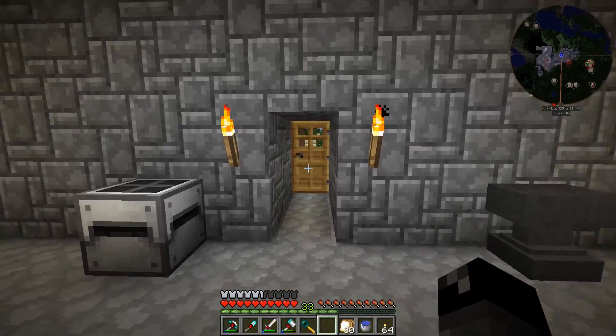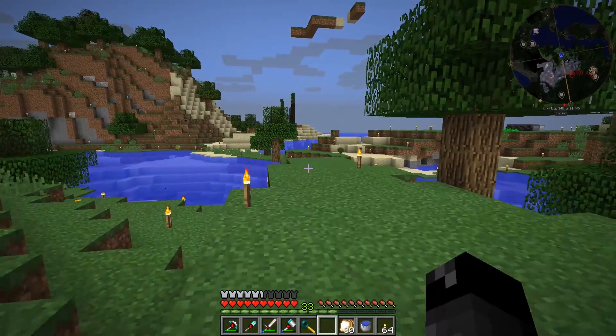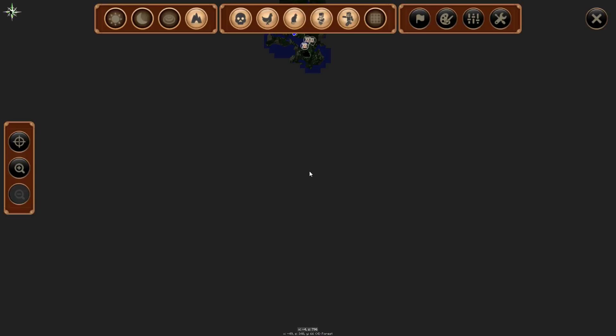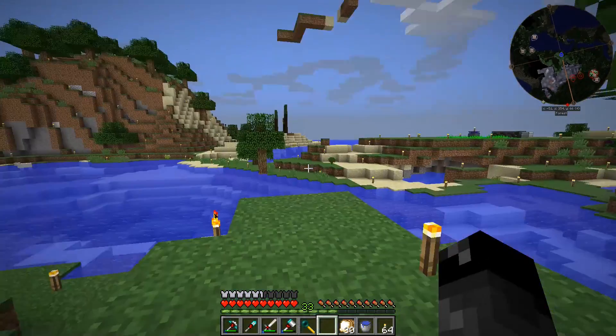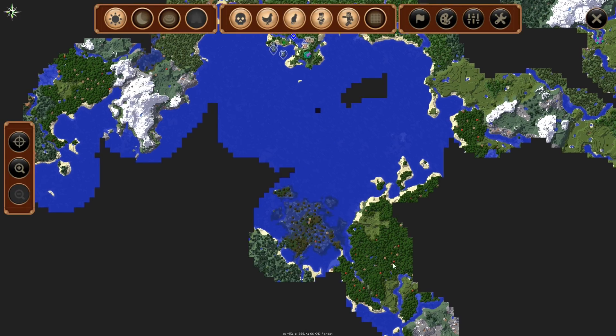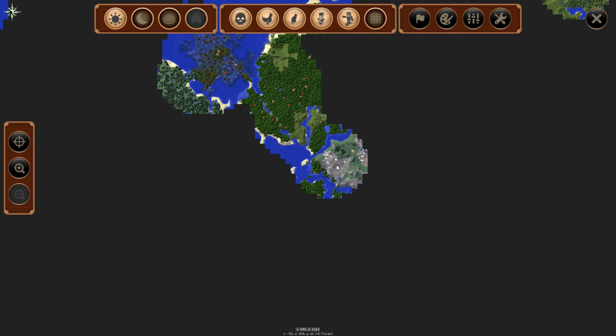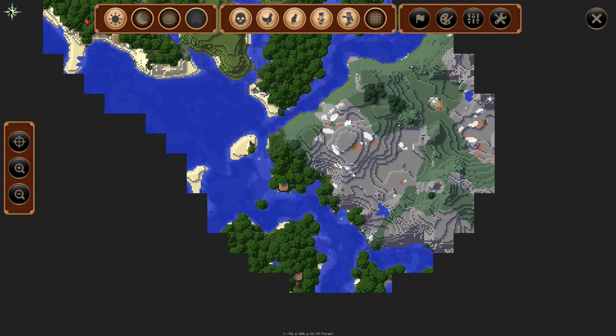So I was on an adventure looking for a spawner. Let's go back to the map real quick. I went to right over here. There is a — what is this thing called — extreme hills area. I dug down; I was looking at the map.